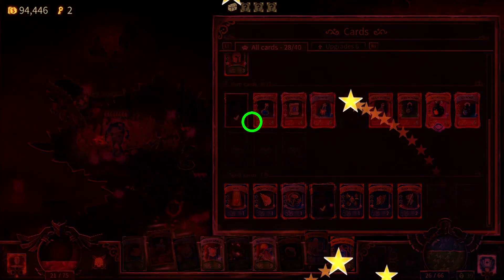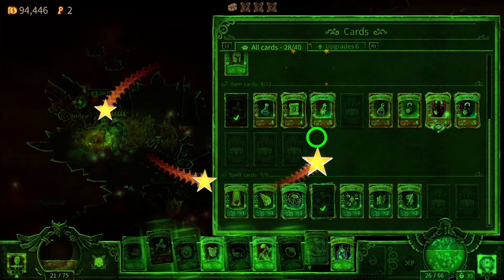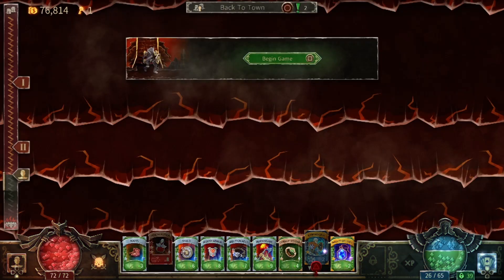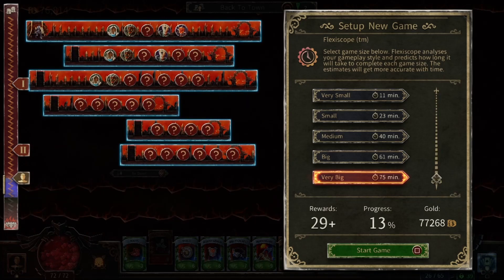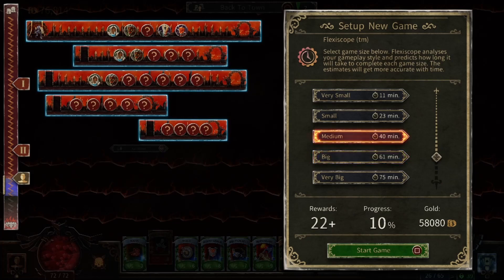If you want a real penalty, you can play the roguelike mode to give your death lasting consequences. The Flexiscope system lets you choose how long you want your gameplay session to last, and I think it's a brilliant addition to the game. It works by giving you six different dungeon lengths to choose and giving a time estimate to complete them based on data from your previous runs. It's not 100% accurate, but it becomes more accurate as you play.